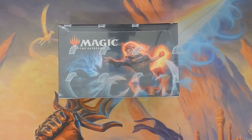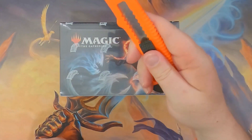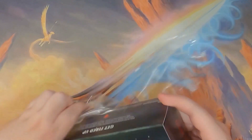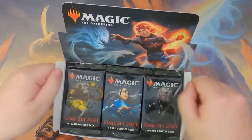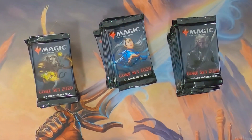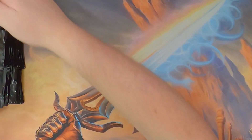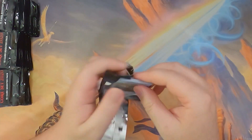Hey everybody, welcome back to another crackin' packs video. I am your host Mr. Brevers. We're back again with box number three of Core Set 2020. Let's get right into it — crack it open, get this little knife here, cut that bad boy open, rip this open, and let's get started. Packs out of the box because it just makes it easier. We'll put them over here, all off to the side, so you guys can see how many we've got left.